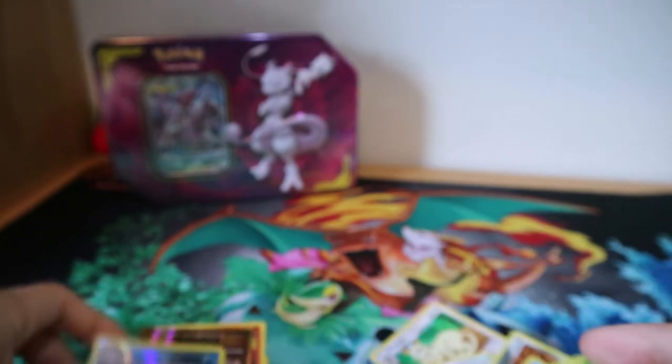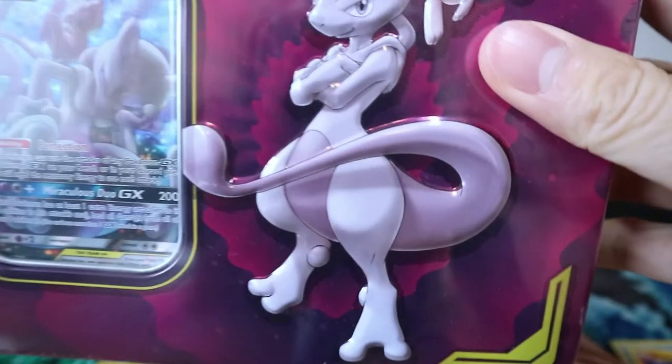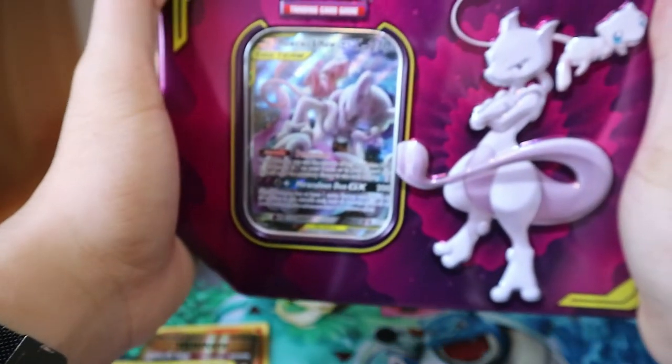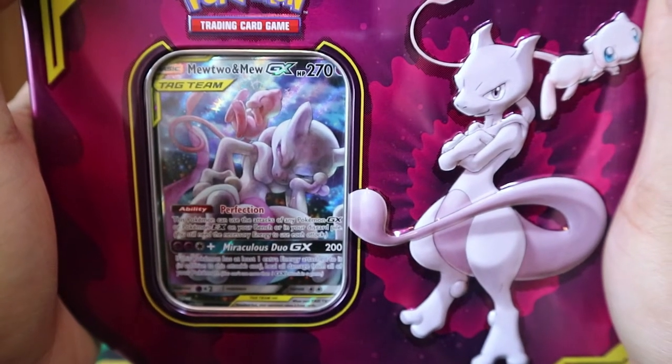Let's put these to the side. Let's open up this Mewtwo tin now. Double Mewtwo's in one video — I don't know how the world will last. So here we go, the Mewtwo and Mew GX tin. Here we have Mewtwo just like facepalming himself at how energetic Mew is, Mewtwo being serious all the time.